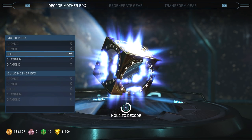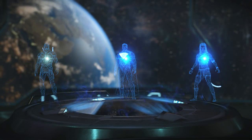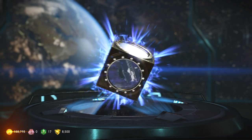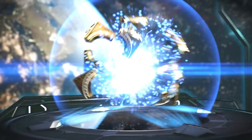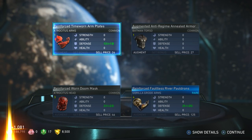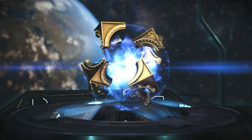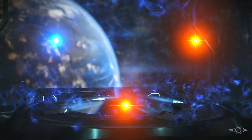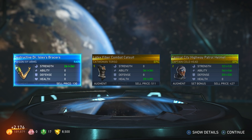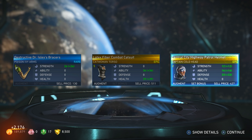All right, here we go — time to move on to gold! Let's see what gold gives us. Wow, it gave us kind of the same thing as the other ones — no epics. Come on man. Maybe you just have a better chance of getting epics. Oh, sometimes you get four pieces. Nothing good so far. Oh, two of them — Catwoman torso and Captain Cold head. Why is it green — is it ultra rare or something? I think green is part of a set.